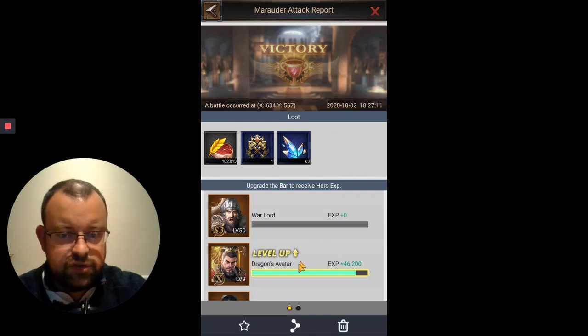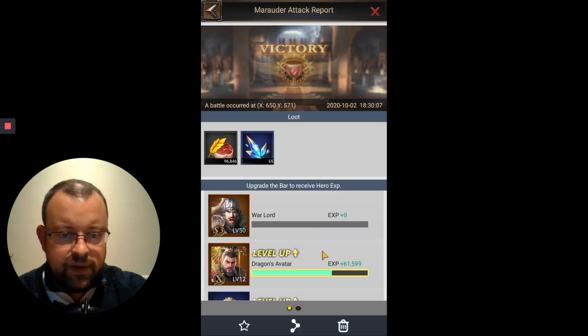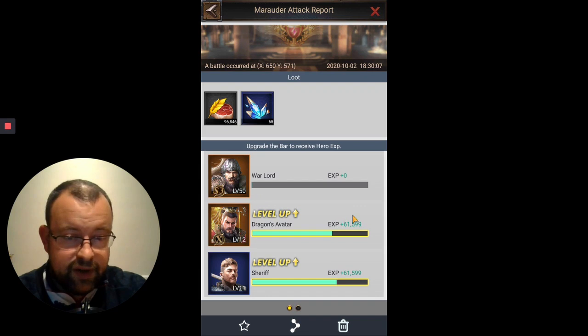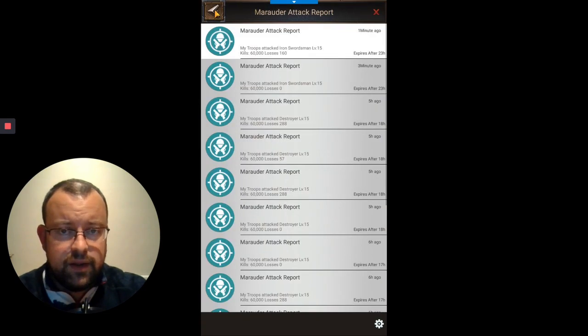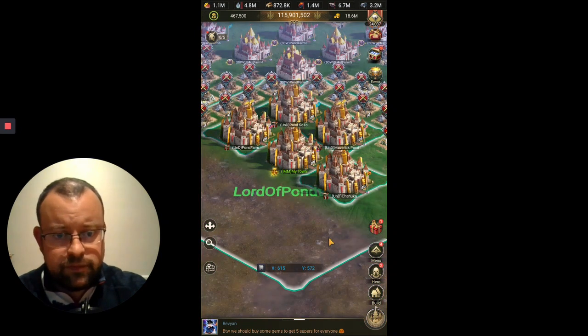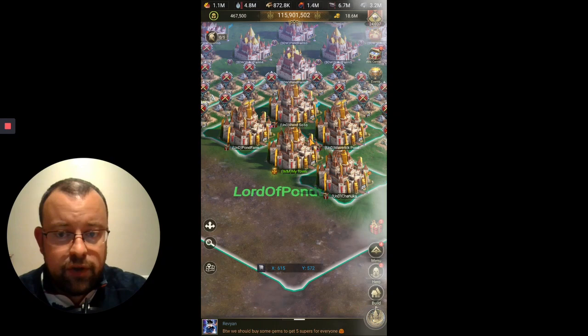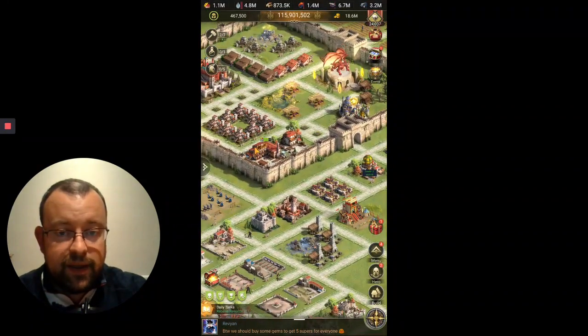So that's the difference Sheriff brings: 46,200 XP without Sheriff versus 61,599 with him — about 15,000 XP more. Bear in mind I do have the bar maxed, which gives an extra 40% on the base, so you won't get a similar base figure unless your bar is maxed to the same level.